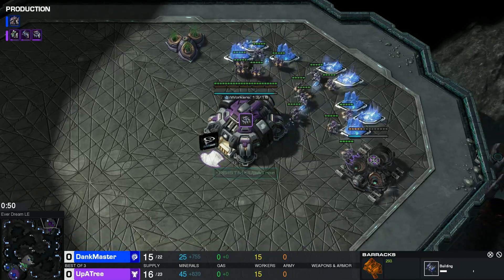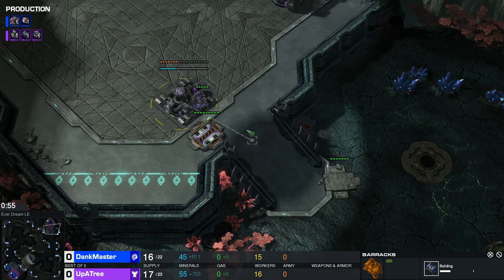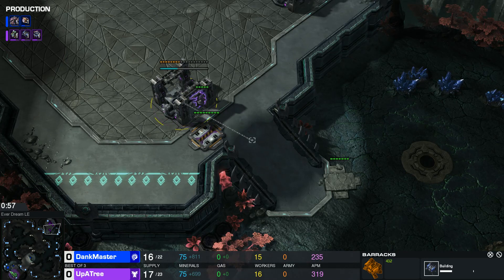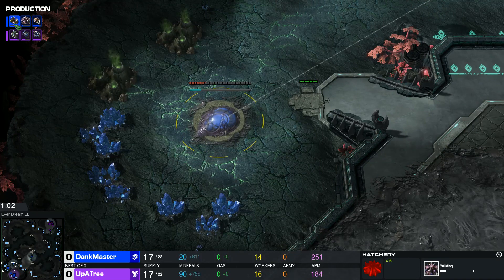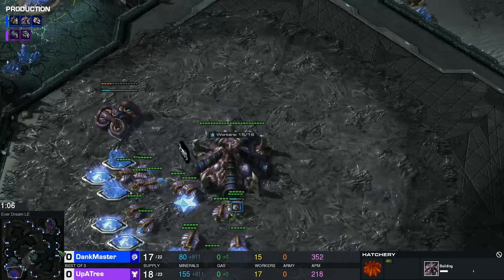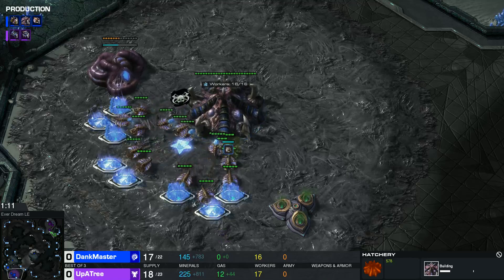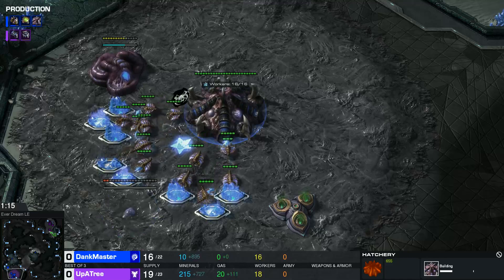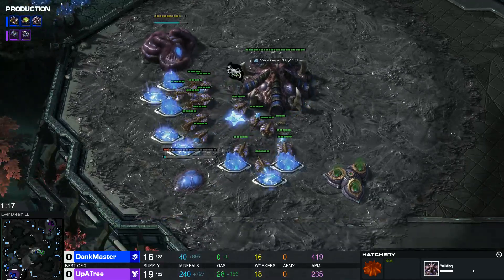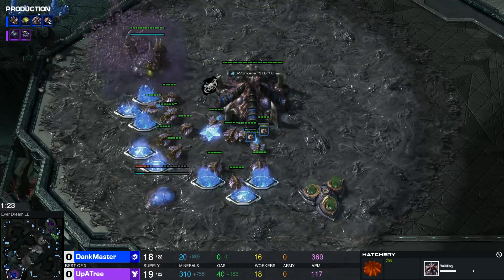Going on gas, not worried about protecting that attachment from any ling nibbles or a baneling bust. It was a 17 hatch opening for Dank Master, still no pool. Taking gas - pretty standard opening, usually 17 hatch 19 pool. So maybe that's just better economy, you can squeeze in a few more drones.